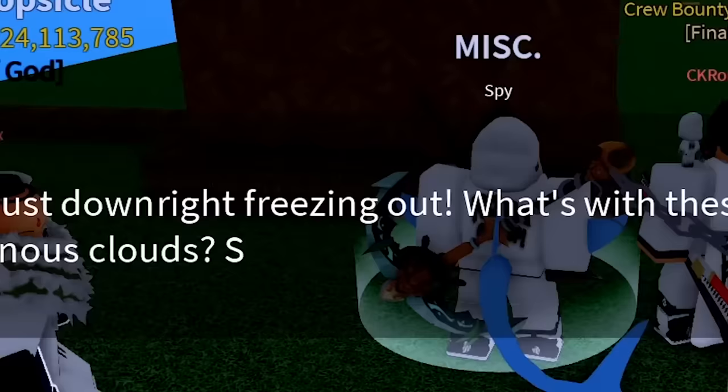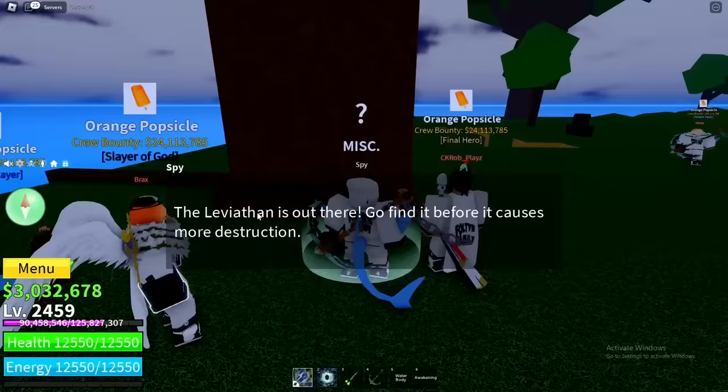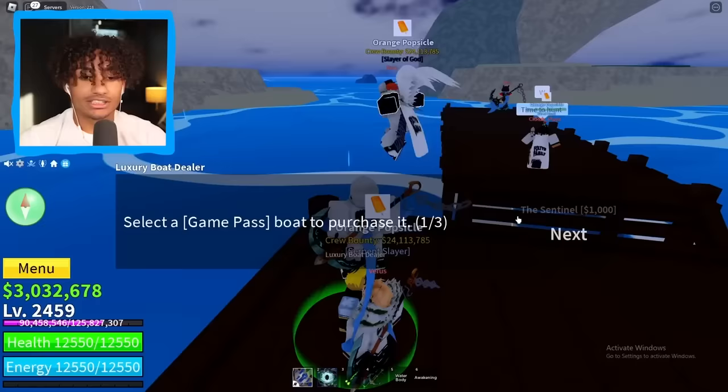After bribing him multiple times — another 1,500, and another — he finally tells us the Leviathan is out there. Go find it before it causes more destruction. Now it's time to get on the boat and drive all the way until we hit level six zone. So here we go, boys — spawn the boat in, let's go.